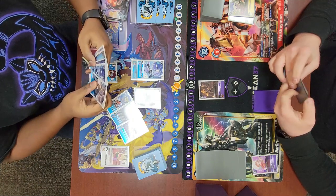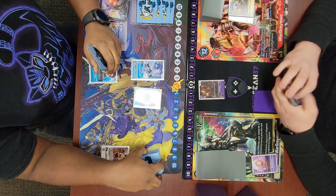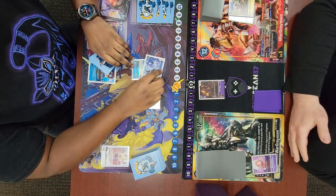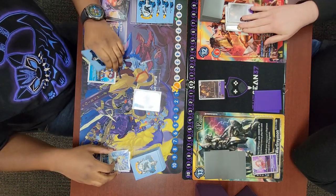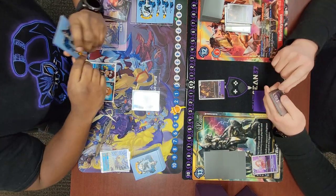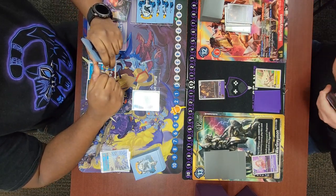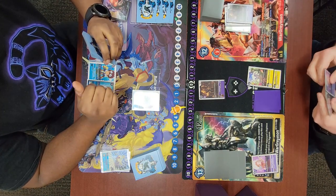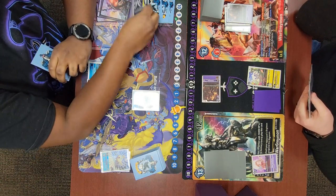He plays the BT4 Strabby that he got off the Davis search and grabs a Kumamon. I had to hard play the Loemon to pass turn because I have a very awkward hand. He swings into my security, checks a Loemon which dies, and plays a Tommy without trashing any sources since I don't have any. I hatch my Upamon, digivolve into Sala, swing into security hoping it dies.